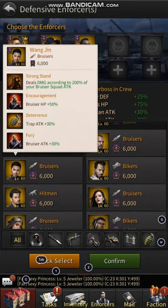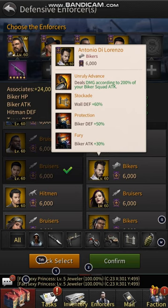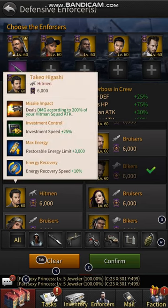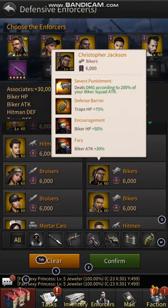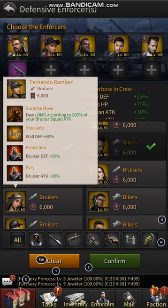Wang Jin — I think his name is Deathlog — gives you trap attack. You can also find one that gives wall defense. But don't just stop as soon as you find a good one — always keep looking down the list, because you might find one that's actually better than the one you've already put on. It's very important to go through and see what everything does before you start placing enforcers.